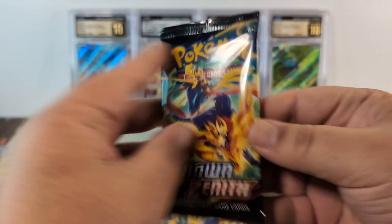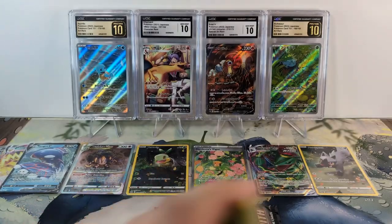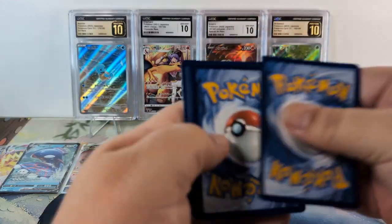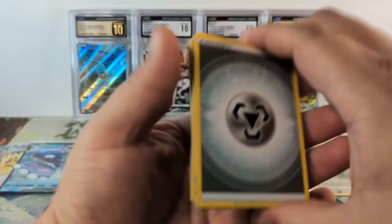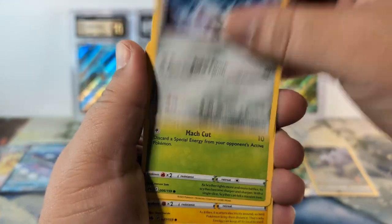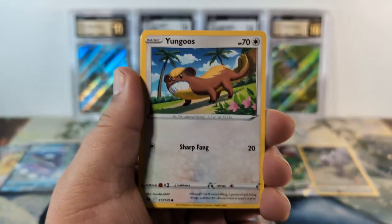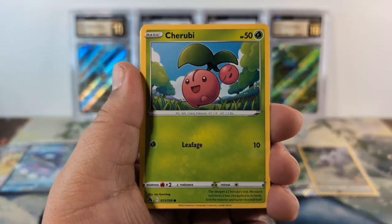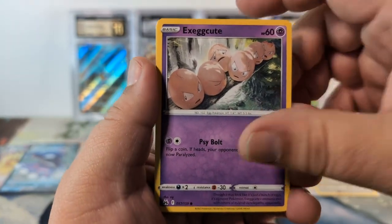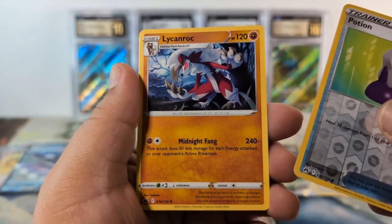Two more packs left — let's see if we can still get some hits. Salazzle, Dusclops, Matang, Scyther, Emolga, Yungoos, Cherubi, Execute, Potion Reverse Holo, and a Lycanroc.